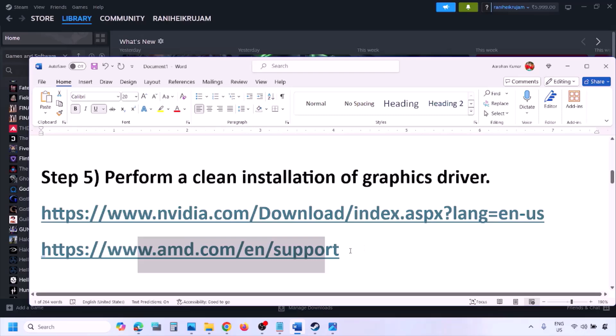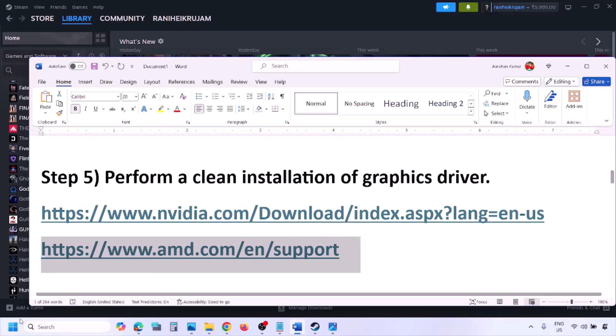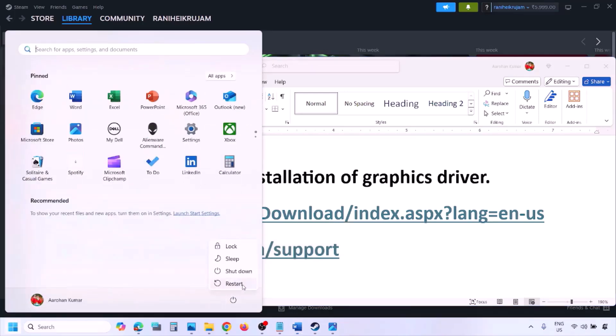AMD card users should first uninstall the current graphics driver, restart the computer, then go to the AMD website, select your graphics card, download the latest driver, install it, restart your computer, and check.